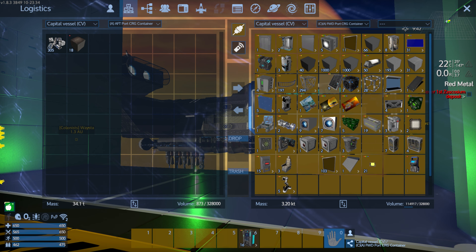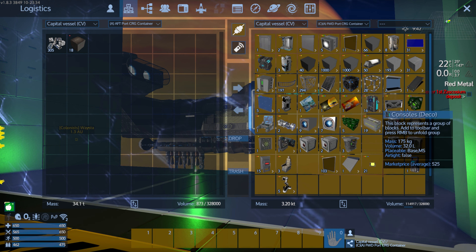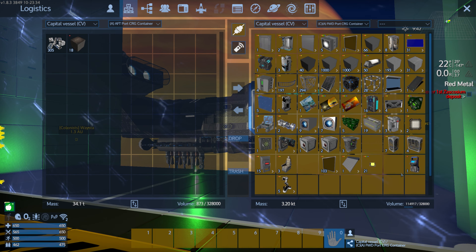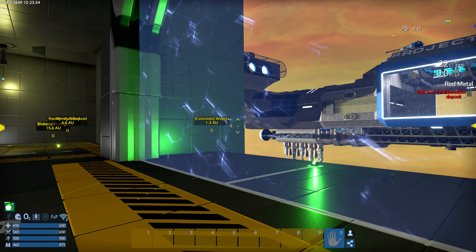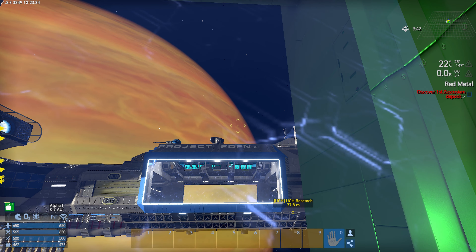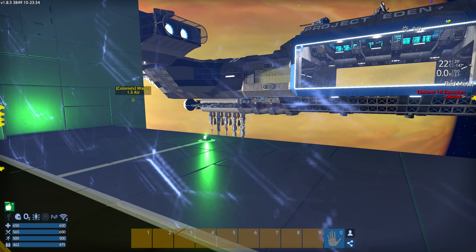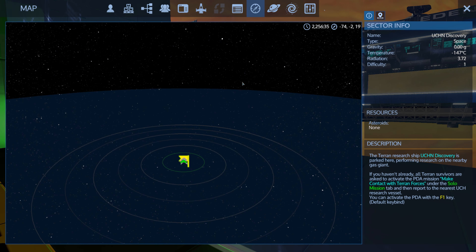I'm going to move this stuff over here for now just to get it out of our inventory. One of the things I did to get some faction and skill points was go back — let's go over here really quick.